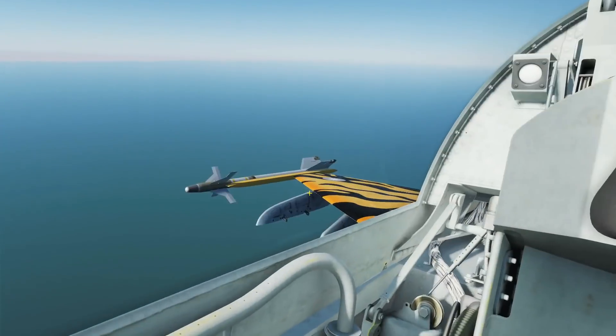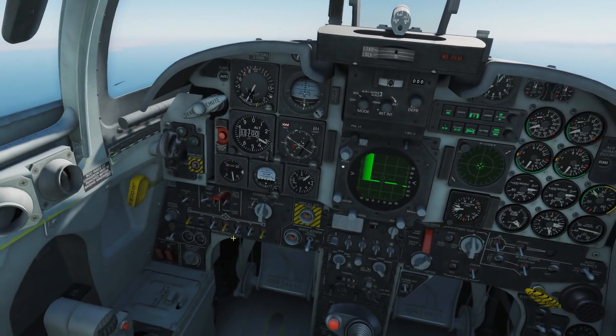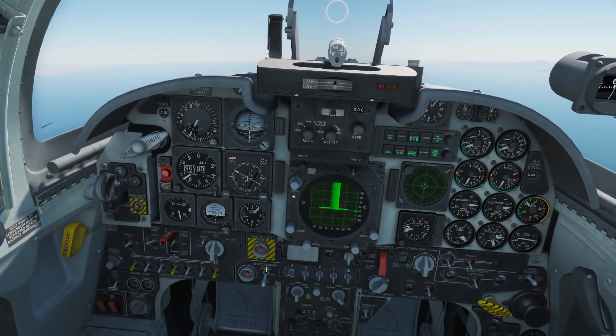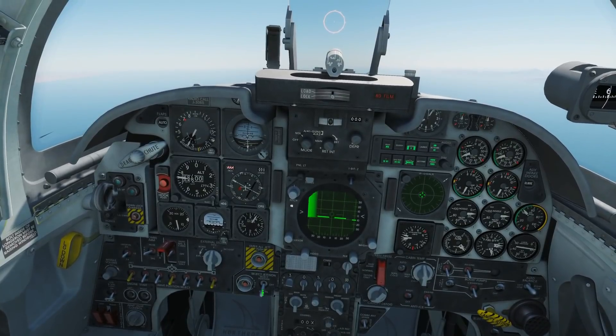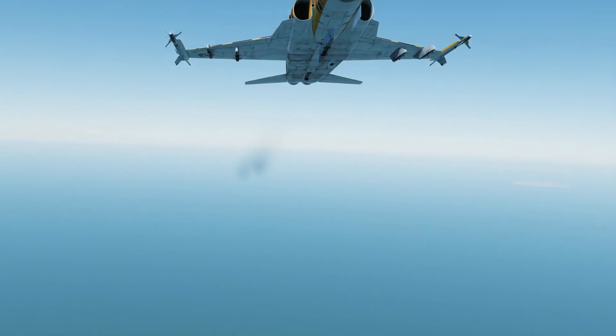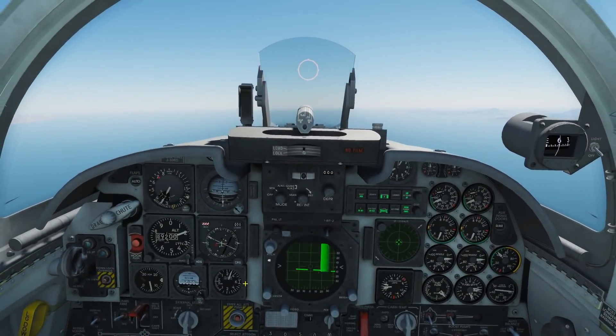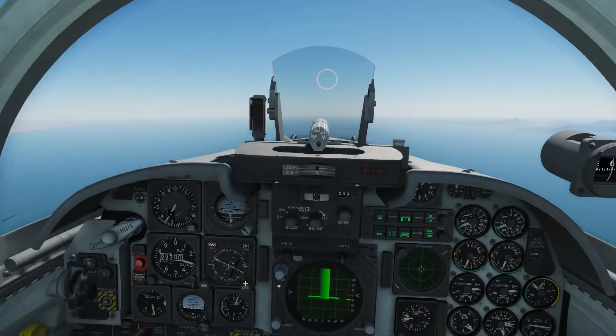So we want to get rid of these pylons. I'm going to put all of these down — this goes down to the all pylons position. I can select up and down using left and right mouse button. Now the plane's a lot lighter and much less draggy. I can fly a lot better and dogfight a lot better.